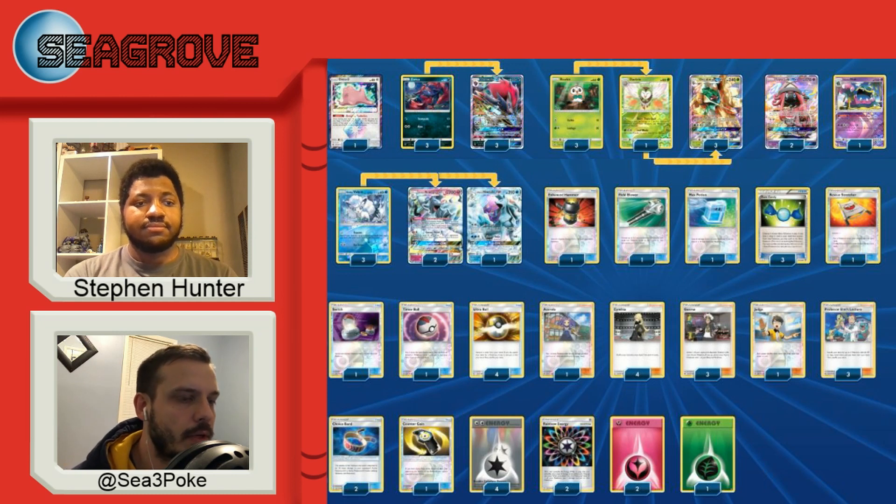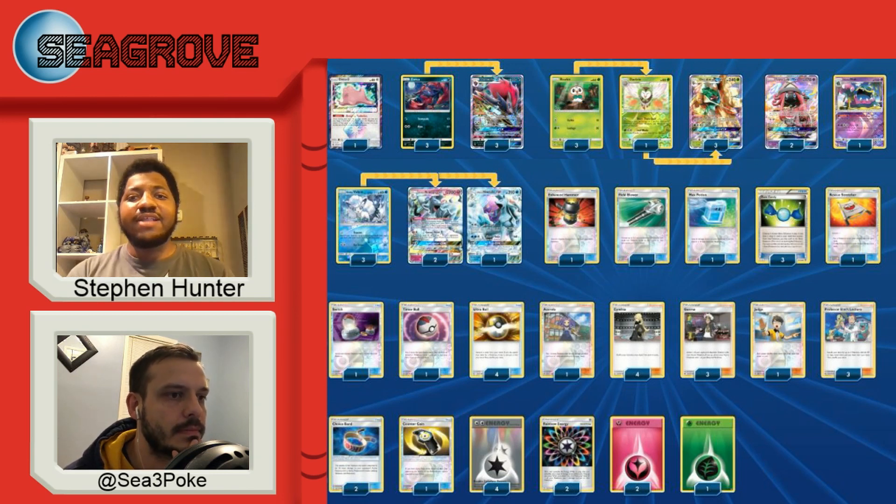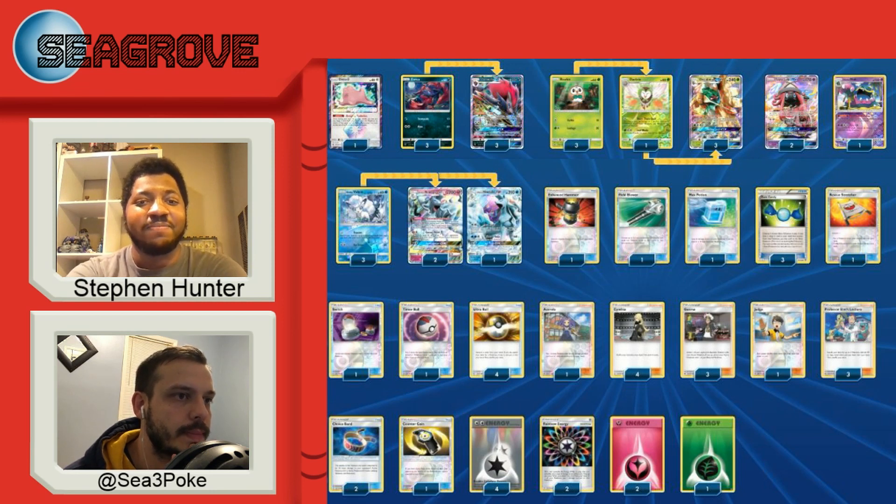Were there any other rounds you wanted to highlight? Against Granbull — was that the game where you gave it to him because he was ahead on prizes? Yes. He had a clear advantage. I'm really opposed to ties in Swiss rounds in general — ties don't help much unless you're intentionally drawing into top cut. It was clearly in his favor, all my Zoroarks were gone, so it would have ended in a tie which didn't help either of us. I still had enough rounds left to make Day Two, and that's what I did.